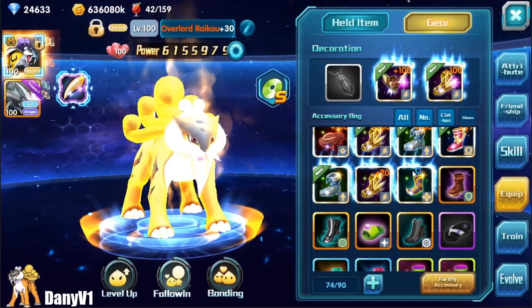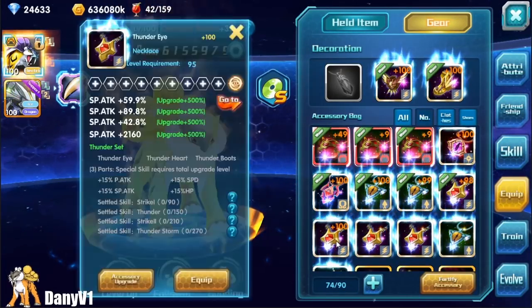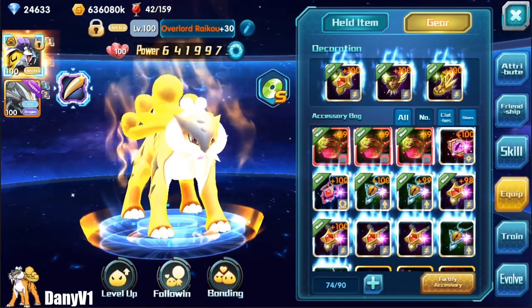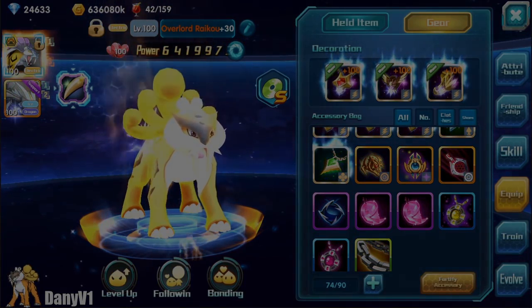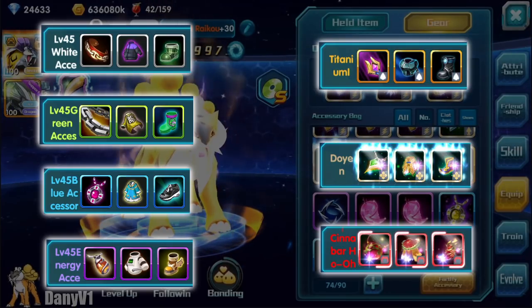So let's start with the basics. Gear unlocks at level 45. Gear are items that you give to your Pokémon so that they can have more power. There are seven different rarities of gear: white, green, blue, purple, gold, platinum, and cinnabar.